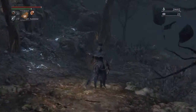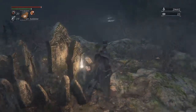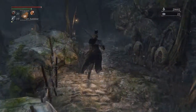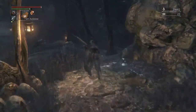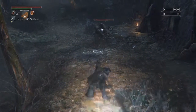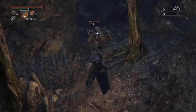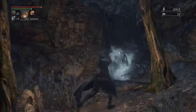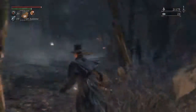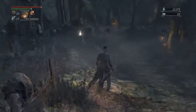Now we're going to continue down this way. We're going to pick up this right here from this guy — thank you for the cold blood, we'll be using that later. Now we're going to run to the mini snake people. Don't like you. I love snakes, I just don't like these assholes. They're pretty easy to kill — you can kill them with your untransformed weapon in two hits, depending on what you've got and how many shards you've used to level it up.